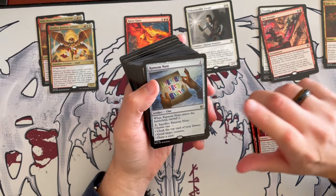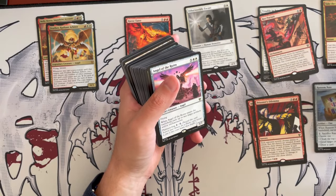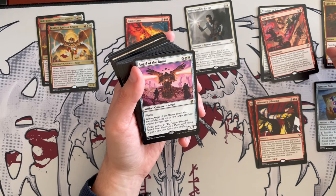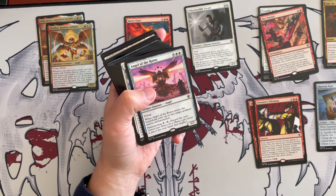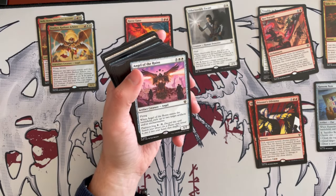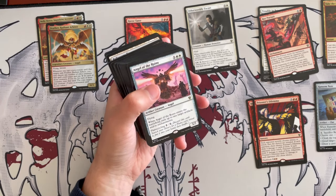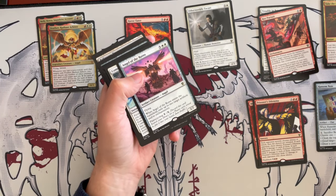Ransom Notes is a clue token card that does quite a few things — it allows you to target creatures, so it's synergistic. Angel of the Ruins is a 5/7 angel costing 7 with flying that exiles up to 2 target artifacts and/or enchantments when it enters. You can also cycle it. It's a bit expensive for what it does — a 5/7 that can hurt your opponents by exiling, but there are better removals in these colors that let you board wipe or target specific things. For this cost, I'd expect a board wipe. It's an okay card if you have nothing better. It does not synergize.